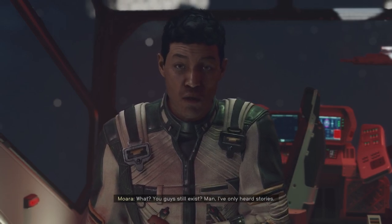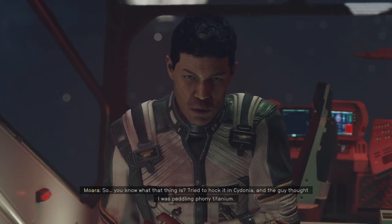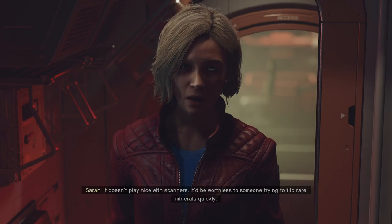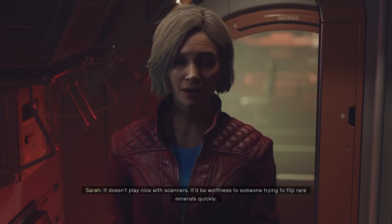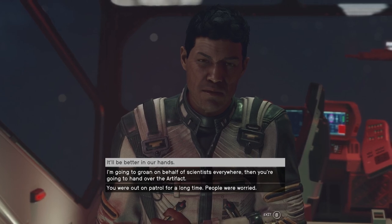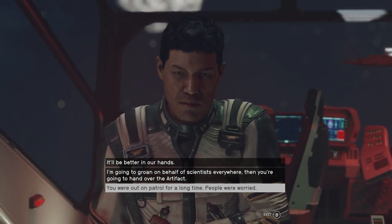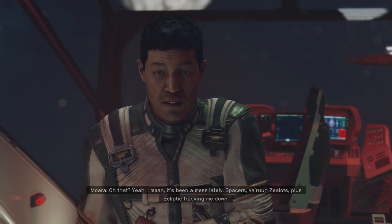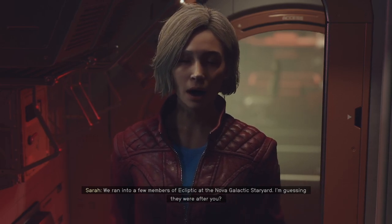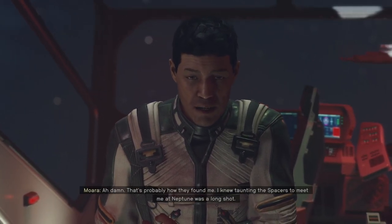We're from the explorers group — Constellation. We've heard stories about a strange object you found on patrol. You know what that thing is? I tried to hawk it in Sidonia and the guy thought I was peddling phony titanium. It doesn't play nice with scanners — it'd be worthless to someone trying to flip rare minerals quickly. So you're saying I shouldn't be using it as a hood ornament? It's been a mess lately — Spacers, Varun zealots, plus Ecliptic tracking me down. We ran into a few Ecliptic members at the Nova Galactic Star Yard. I'm guessing they were after you — that's probably how they found me. I knew taunting the Spacers to meet me at Neptune was a long shot — making rookie mistakes.